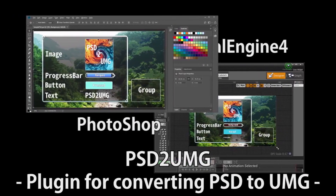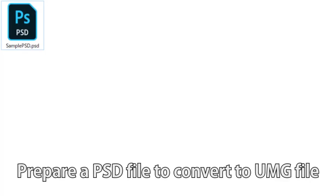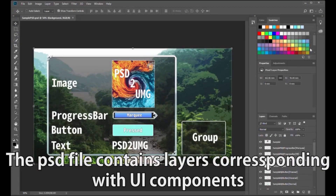Number three is PSD to UMG, a plugin which allows you to import PSD files into Unreal Engine 4, converting them into images, buttons, progress bars, canvas panels, and text components specifically.